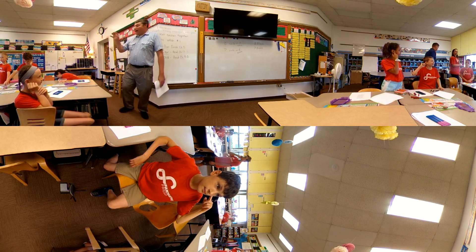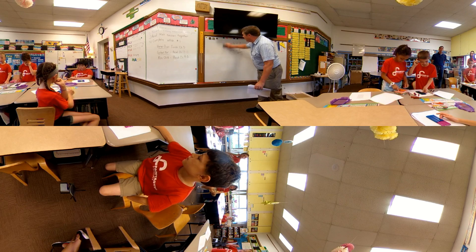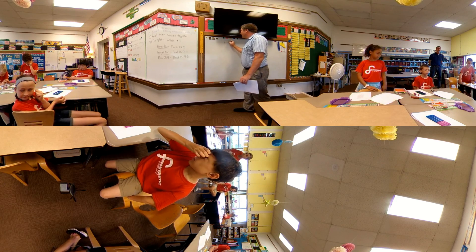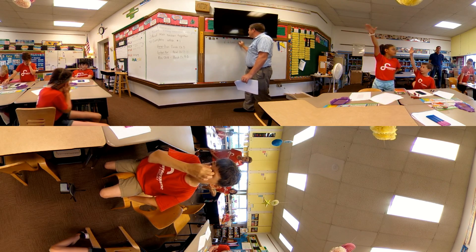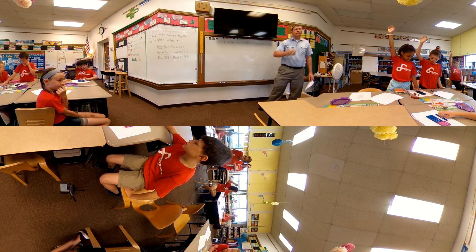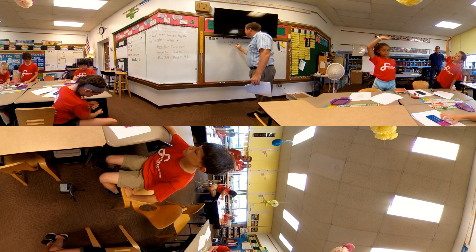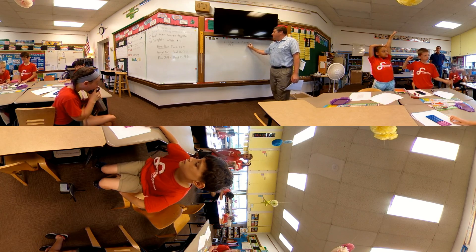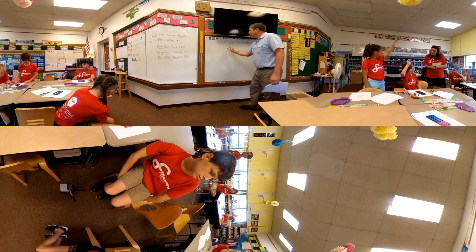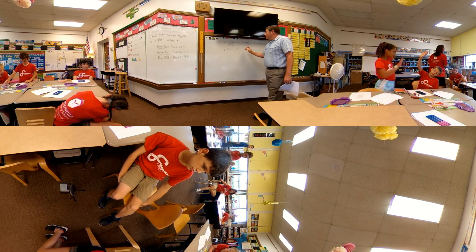All right, so we have a lot of different strategies. Would you like to share yours? What do you have? I have six blues down and six purples down. Six blues plus six purples. And blue is how long? Nine circles. And purples are four. What's another one? Six blues down and four greens across.